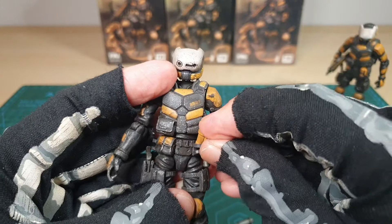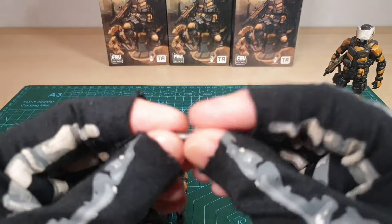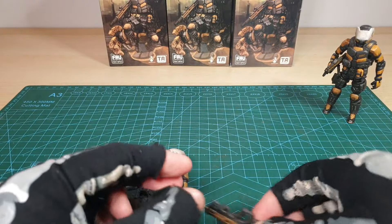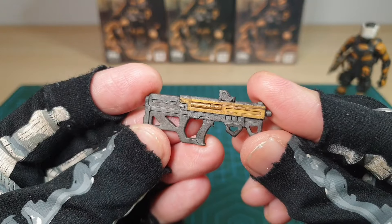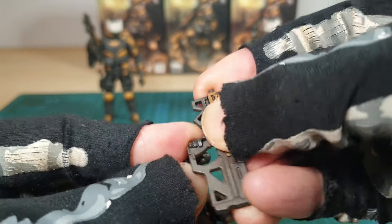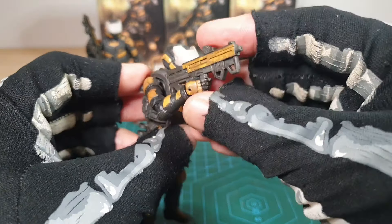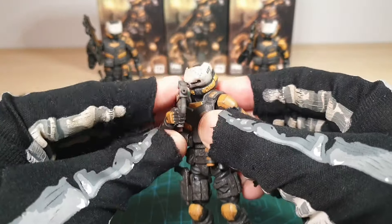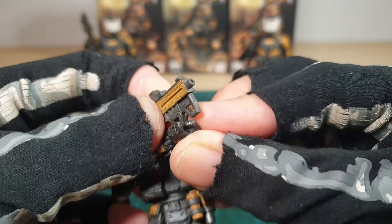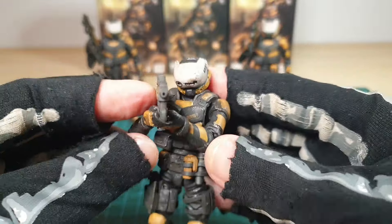There's a single frag grenade in yellow which can be held in either hand or stored in this other compartment just to the right of the suppressor. Here's another slightly larger suppressor for use with his rifle — I really like the design, with a drill barrel and a bit of yellow. He can hold the rifle in his hand and shoulder it very well, getting the thumb in there and securing it.